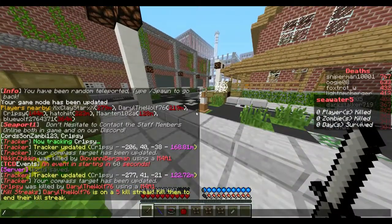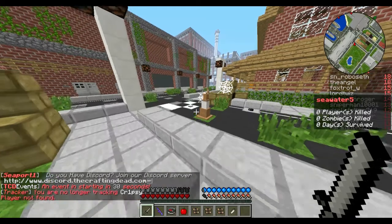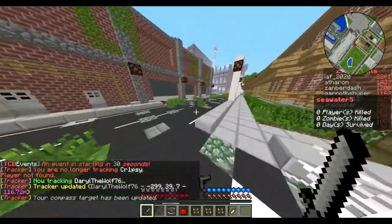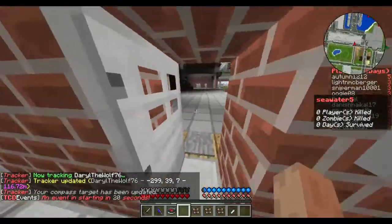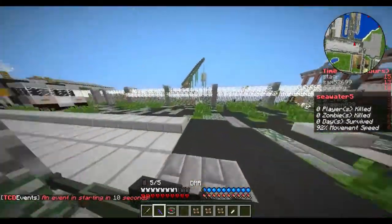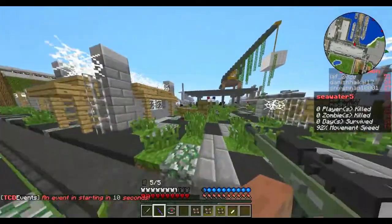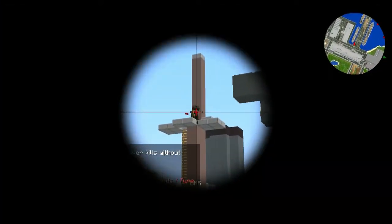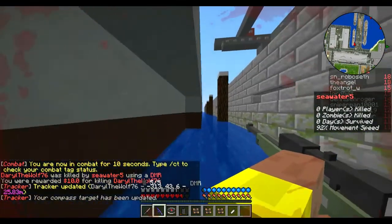Alright, the guy we've been tracking has been killed, so we're going to kill the guy who killed him. Looks like he's at docks. Let's go get him. There we go — first DMR kill. Now, time to move on to the next weapon.